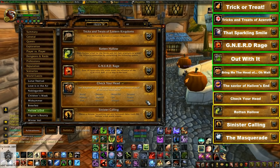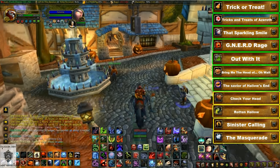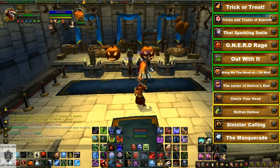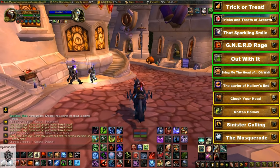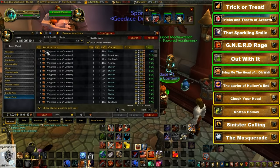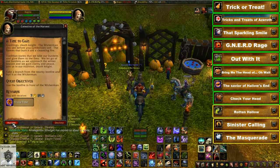Next we have the Check Your Head achievement. From killing the Headless Horseman you may have picked up some weighted jack-o-lanterns. You need to throw these on the heads of each race in the game — 12 in total. To target the opposite faction you'll have to queue for a battleground or head into a neutral city like Dalaran or Shattrath. If you're short on jack-o-lanterns you can buy some off the auction house.